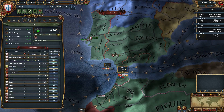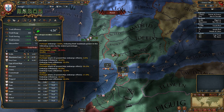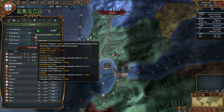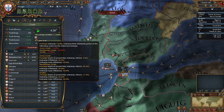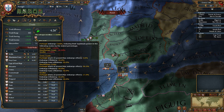This is a little bit complicated, but when we embargo Castile we reduce their maximum power in the following nodes by the stated percentage. When we look at Sevilla, it says that we have a share of power of 17.3 percent.